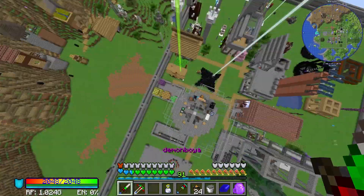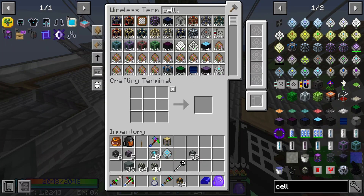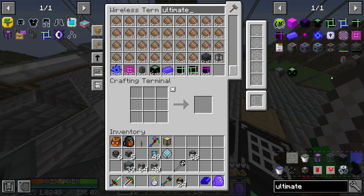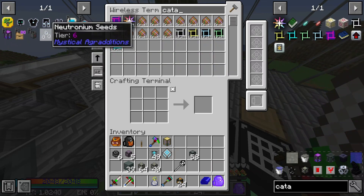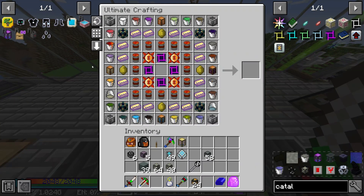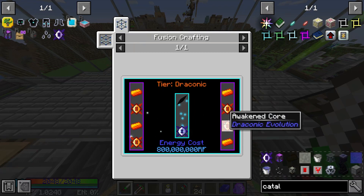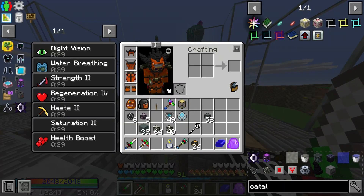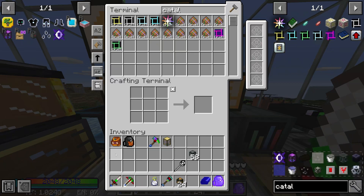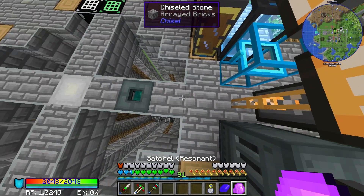With that, we have all the fluids for the creative tank. We have the Ultimate Catalyst. Now all we need is the Chaos Core - and I think we may have enough time to fight the Chaos Dragon, or at least attempt it. So let me put some stuff away.